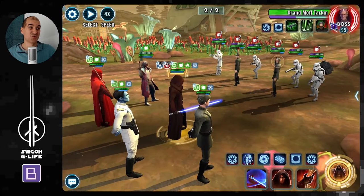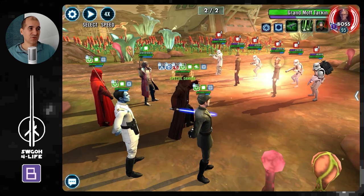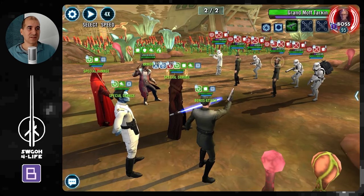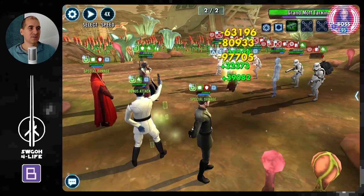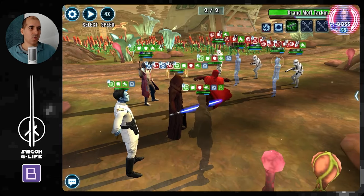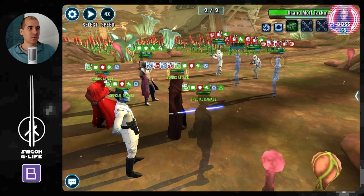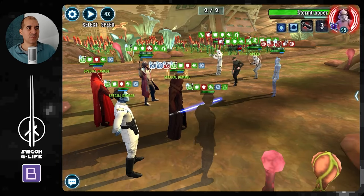Tarkin is really deadly - his AoE, even his basic, can one-shot your guys. That's why you want to save the ultimate, so you can drop ability blocks and drop a Fracture on Tarkin so he doesn't get a turn. Whenever Hondo has the ability to call an assist, I like to call Piet, because then Piet will call Lord Vader, and now we're doing all this extra damage. With the ultimate active we should be able to burn through these guys fairly quickly. Just keep hitting Tarkin - everybody else will just kind of die from damage over times.